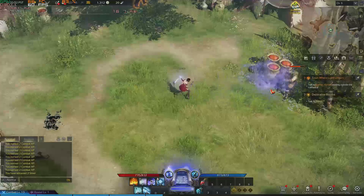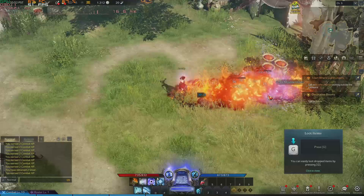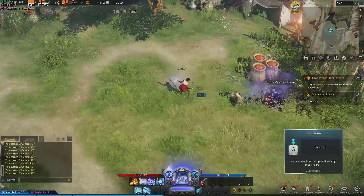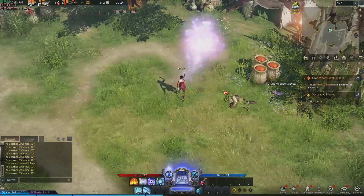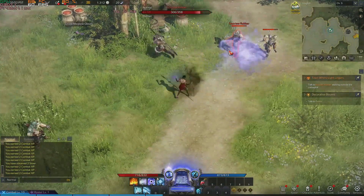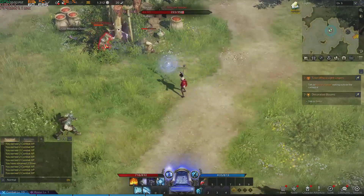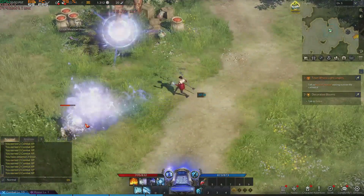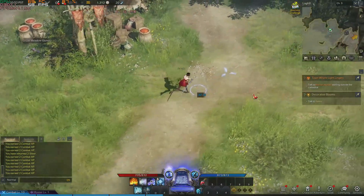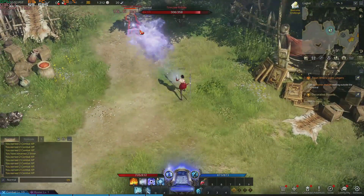Lost Ark at 1080p very high quality settings shows 60 FPS. This game has a 60 FPS cap, so you aren't going to get above that without modding. We're running around 70-80% GPU capacity for 60 FPS, so there is a little headroom for when the action heats up. For a more locked experience I'd recommend dropping to the standard high quality preset, especially since this section of the game tested is on the easier side.